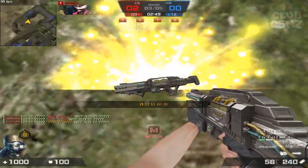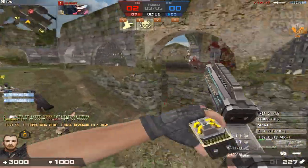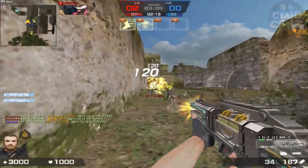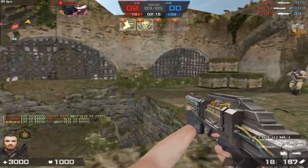Plasma Rifle MK1 is a rare grade assault rifle in Counter-Strike Online. It is a prototype weapon being tested based on a plasma gun — an assault rifle that uses 60 plasma energy. Right-click to zoom the weapon. Advantages: high damage to zombies.